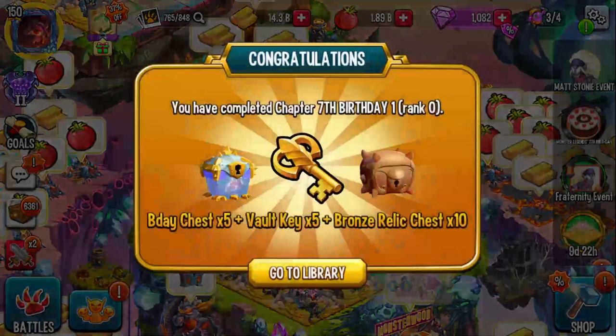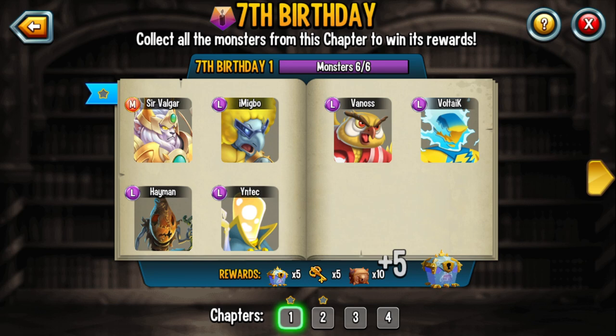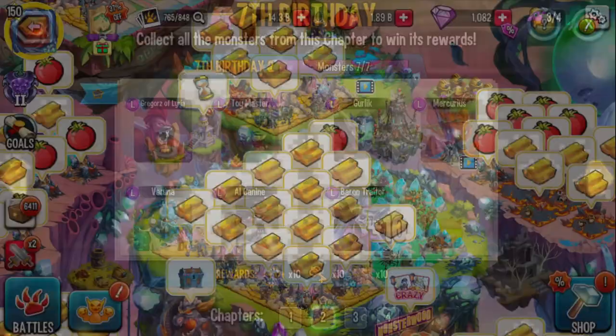By the way, if you logged into the game when everything first appeared — take a look at this — the seventh birthday chest: collect all seven monsters. Because I already have Sir Vulgar, you're going to be able to complete some of these books and get some amazing rewards. That's pretty awesome. I got a good amount of them, but we'll come back to this later.